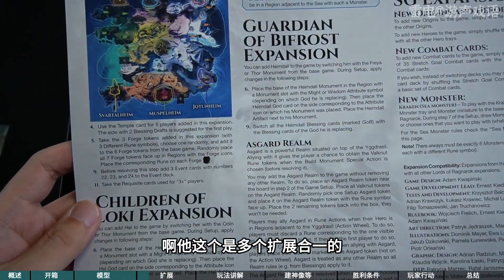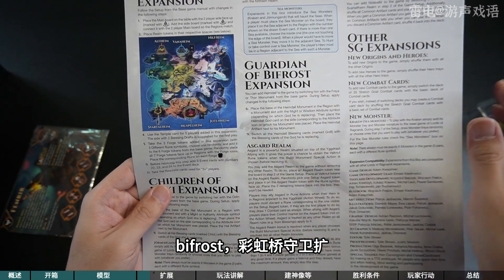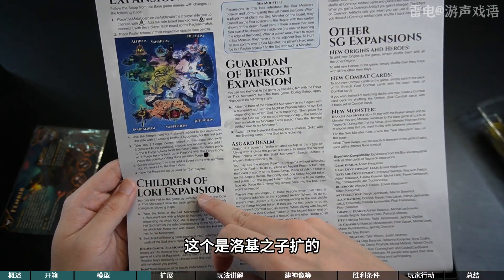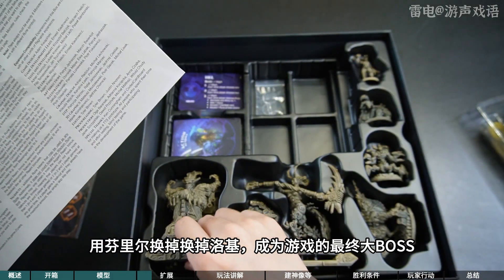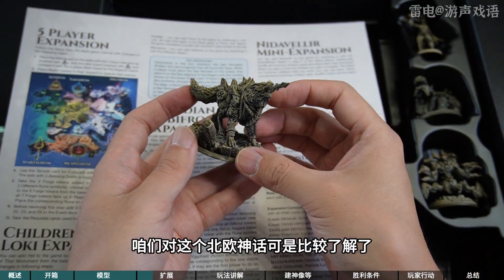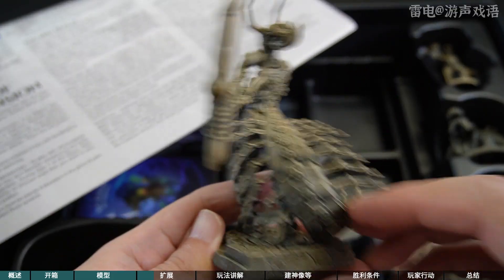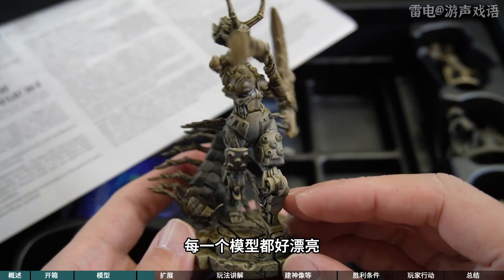两个怪物板和一个玩家占领标记物、一个额外的玩家板块、一个新的神像。这个是多个扩展合一的：第五玩家扩、洛基之子扩、Bifrost彩虹桥扩、尼德维阿尔扩，这是诸如矮人或黑暗精灵的住所。还有一些额外的扩展：这个是洛基之子扩的boss——芬尼尔，可以用芬尼尔换掉洛基成为游戏的最终大boss。玩过战神的咱们对这个北欧神话可是比较了解了。两个新神像，每一个模型都好漂亮。